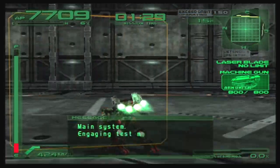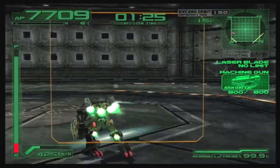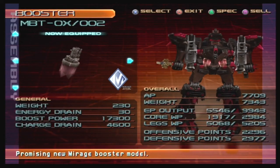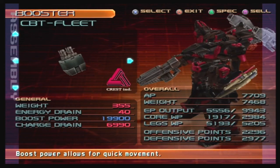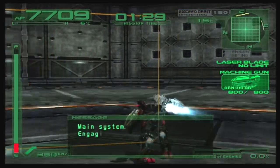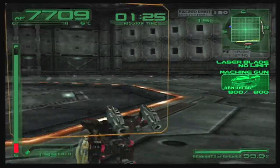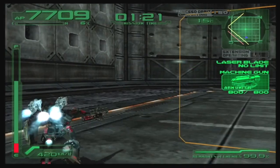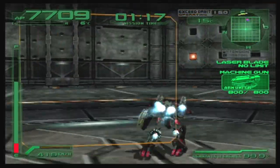Here we are using the Wake with the Aux-002 booster — moving pretty quick. Let's say we want to go really fast, though. Let's combine the Wake with the fastest booster in the game, the Fleet. And suddenly we're going slower. Despite switching to a much faster booster, we are now going 420 kph, which is 6 kph slower than our previous booster. How does this make any sense?